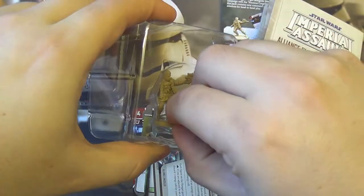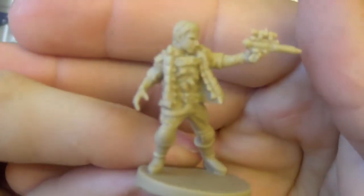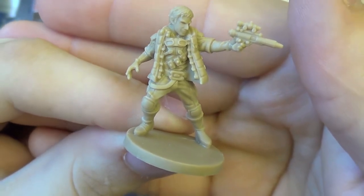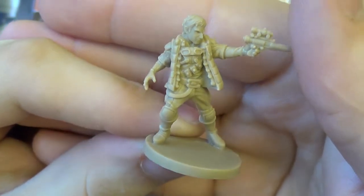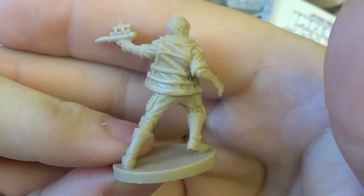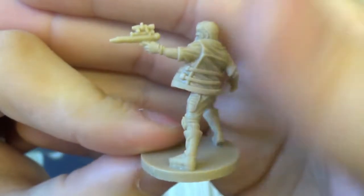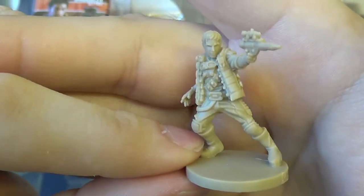The last thing to show you is the figure itself. It's a big improvement over just using little cardboard tokens. The detailing is really nice on the chest piece — he's very Han Solo-esque. He has cool looking goggles, lots of pouches, sashes, and all the belts. On the back there's nice detailing on the coat, and even his hair looks well done. I'm quite impressed with the model — it's come out nicely. I really like the pose as well, very dynamic with a lot of action. It's a good pose.